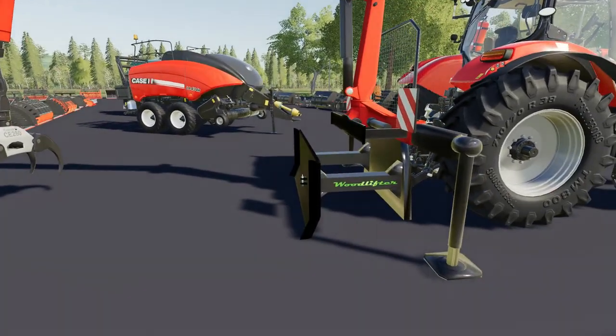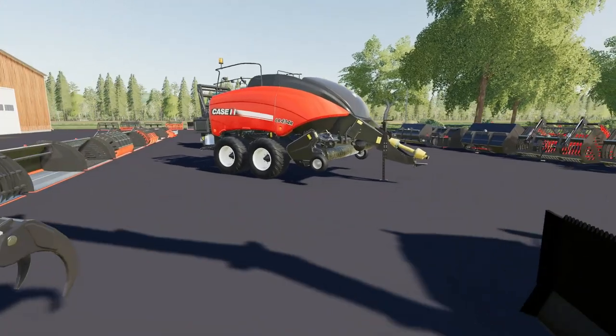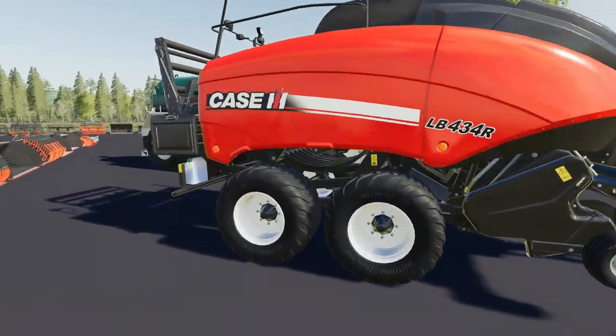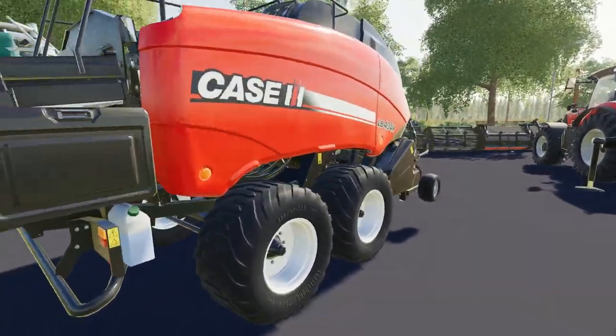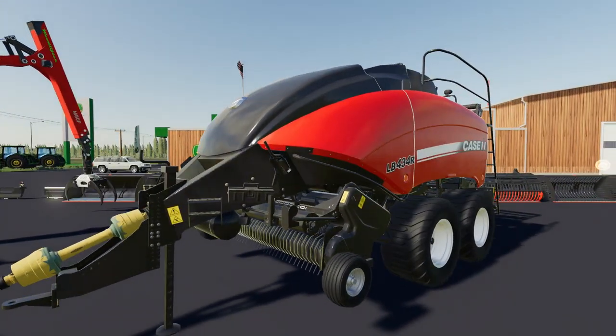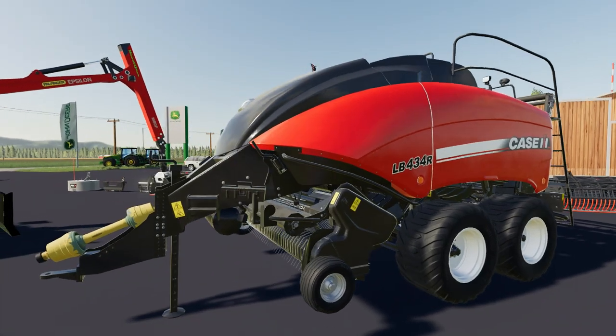Nice little hitch though — lowerable, obviously with three points of contact for stability. Next up we have the Case IHLB434R. This one is obviously a square baler from Case. One thing I do like about this: it is a totally different model — it's not just a reskin. This is definitely a little bit different than anything else we have and it looks really quite nice.